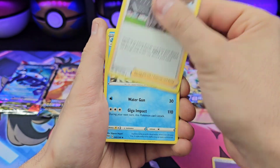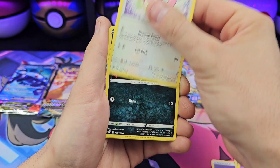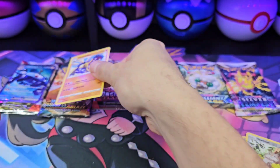Psychic Energy, Rose, Sinistea, Lunatone, Hippopotas, Golett, Skitty, Dino, Jigglypuff, Snorlax. Powered on.